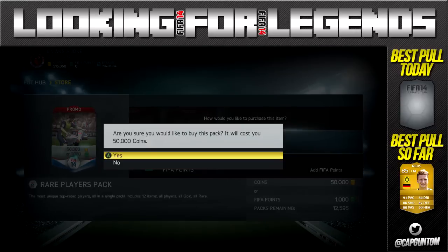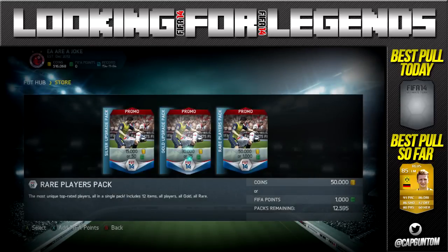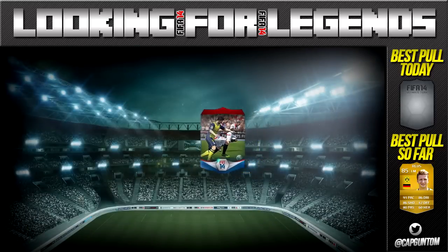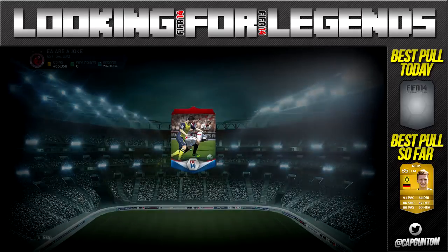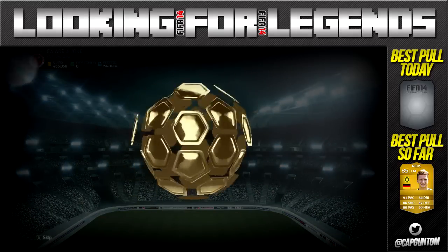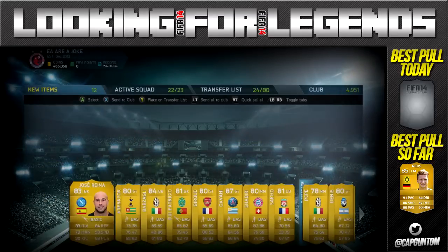We're going to be opening the 50k packs that they released last Friday. I know they released them yesterday, but this was all recorded last Friday and I'm still bringing all that footage. We're going to jump in and have a look at what we get in the first pack. But first, if you're looking to buy some Ultimate Team Coins, go check out BattleAid.com. Their link will be down in the description — a fast, cheap and reliable coin service. And if you use the discount code TCAPGUN, you'll get 5% off all your purchases.